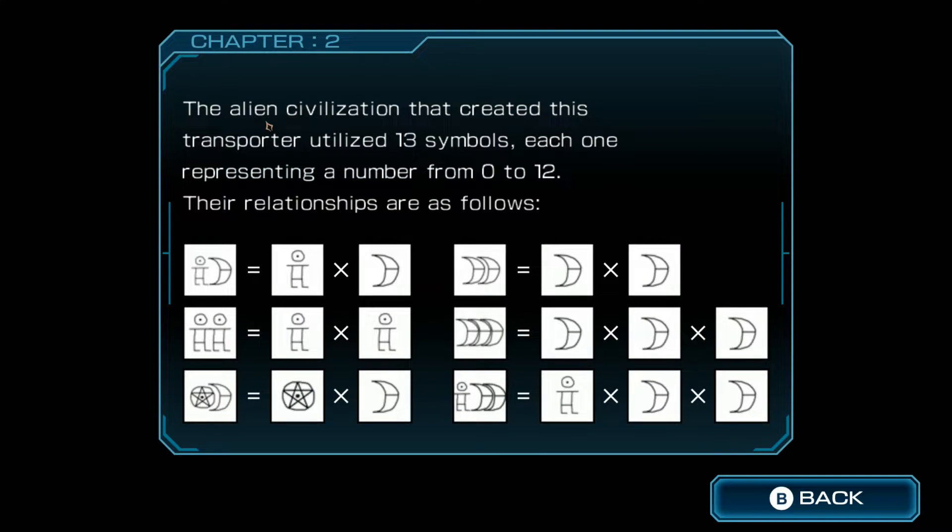Chapter 2. The alien civilization that created this transporter utilized 13 symbols, each one representing a number from 0 to 12. Their relationships are as follows: Man and Moon together equals Man times Moon. I see — so if you want certain things, just multiply them. This symbol here is just these two combined, right?